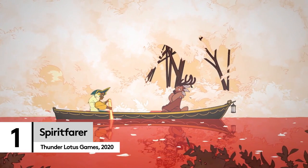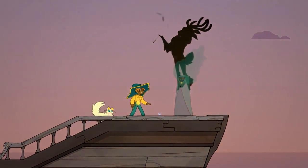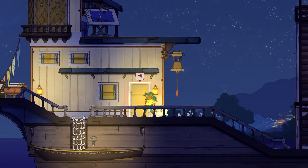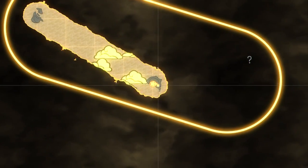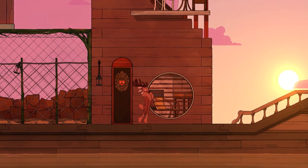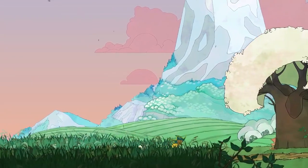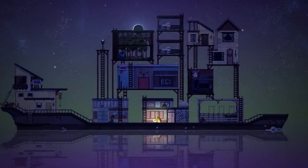There shouldn't really be such a thing as a cosy death management sim, but here we are in 2020 with a frankly glorious mash-up. Taking over from Charon as the fairy master of the dead — let's face it, he's been at it for a while — Spiritfarer introduces us to Stella and her cat Snowdrop. This pair must take over a new ship, build residences and gardens on its deck, and make sure that the souls of the dead are content before passing over into the great beyond. Not only is there a hug button and some dangerously addictive fishing.